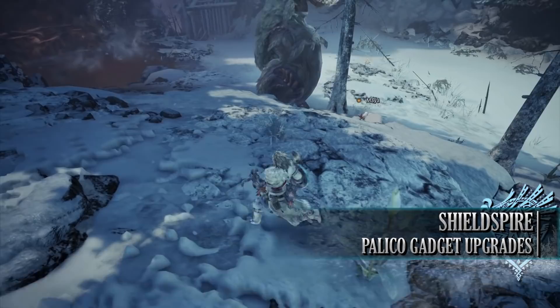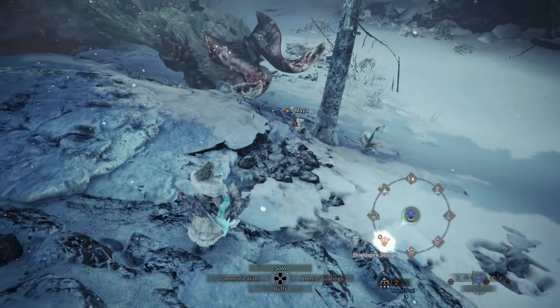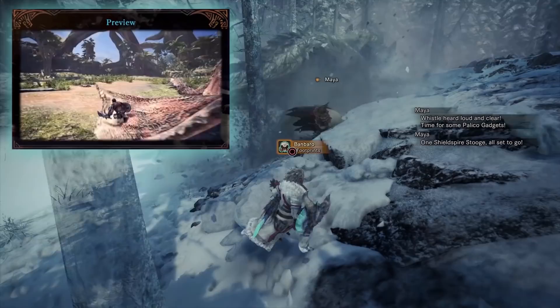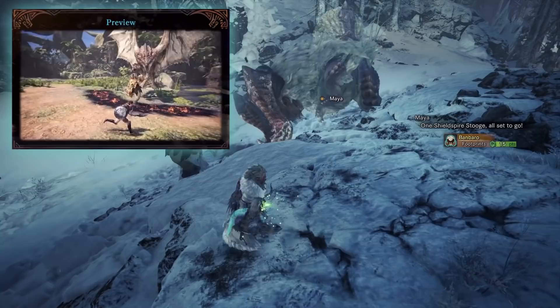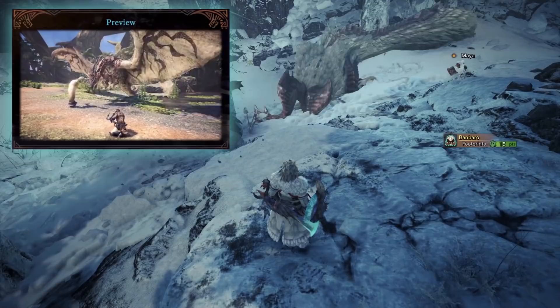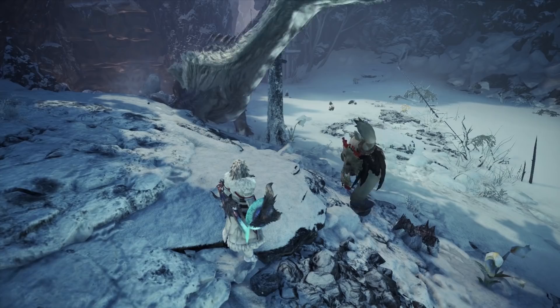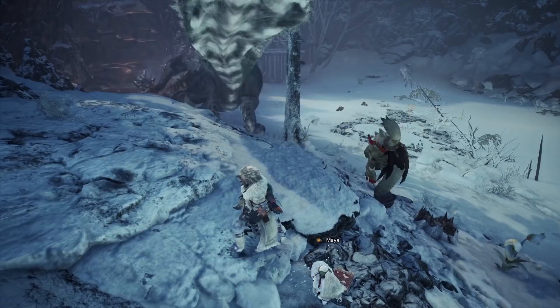The next Palico gadget is the Shield Spire. The Shield Spire turns your Palico into a semi-tank, able to taunt monsters as well as stun them. But when you get your proficiency with this gadget to 11 or higher, you'll learn the Shield Spire Stooge. This enables your Palico to put down basically an inflatable tube man — one of those inflatable waving arm things that dances around in the air. This will taunt and lure monsters to that location, drawing attention away from you and your team, letting you heal or continue to attack while your Palico stays relatively safe.